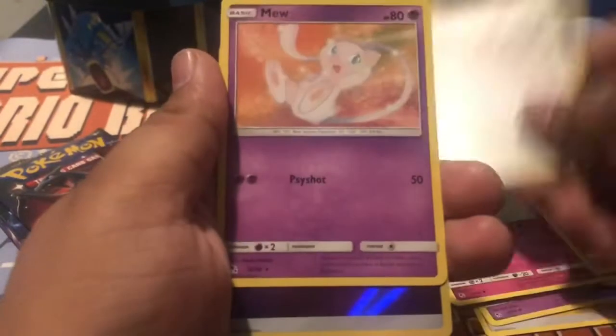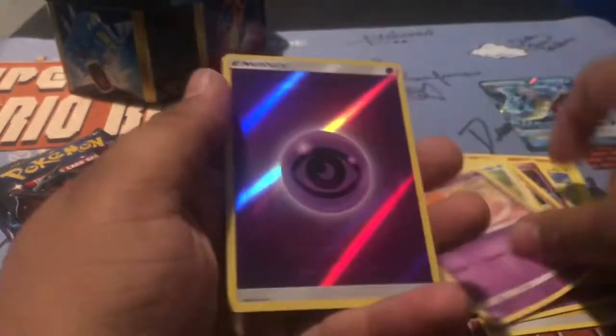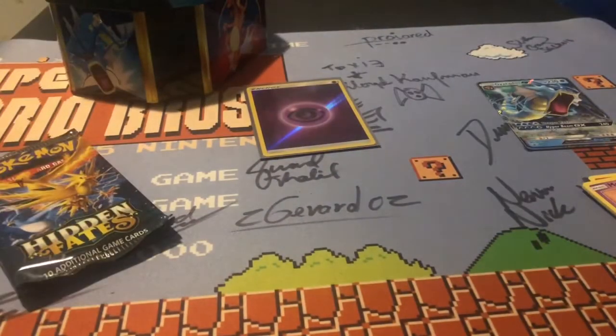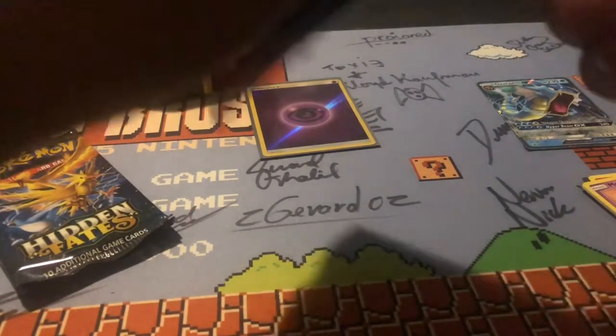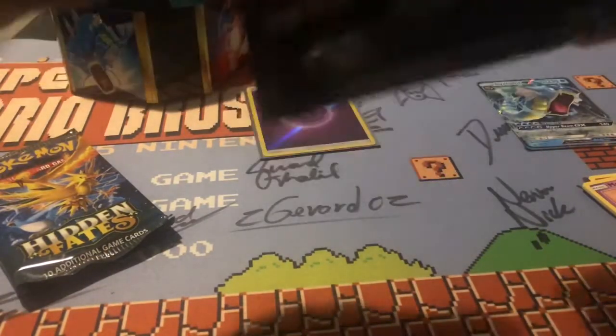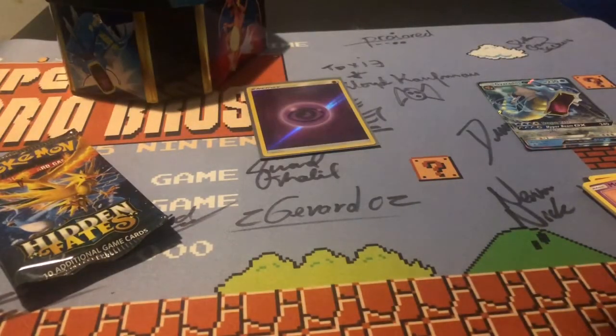You get a Mew and a holographic energy — I'm collecting these so why not? I like those. Who doesn't like a holographic energy? I prefer a shiny Pokemon, but holographic energy is always nice.